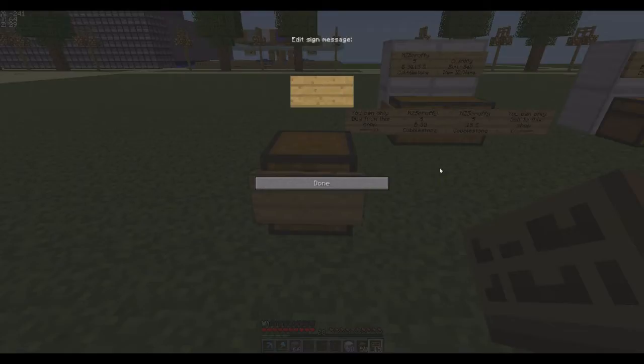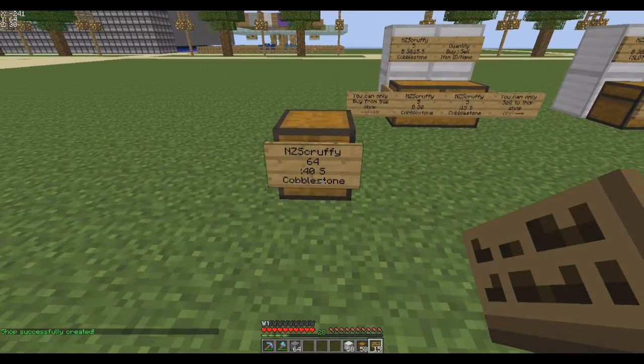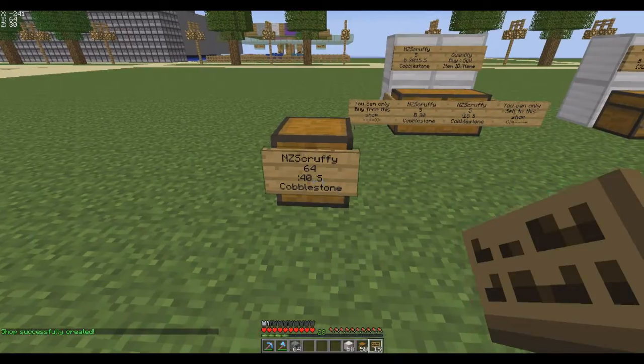For example, to set up a cobblestone shop: on the second line enter how many of the item you want to sell at a time, say a stack of 64. Enter a buy price if you only want to buy, or a sell price if you only want to sell. When entering a sell price, put the semicolon in the middle then the amount. On the bottom line put the ID number or name of the item — 4 is the item ID for cobblestone. Click Done and you have a shop.